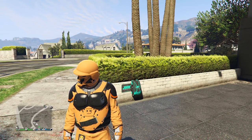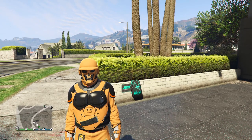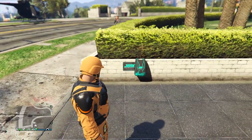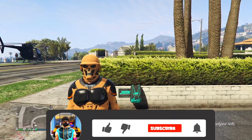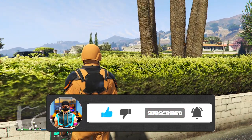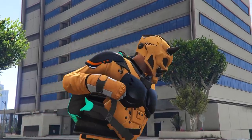Hey, what is going on guys, it is your boy Nightly Power here. In today's GTA 5 Online video I'll be showing you how to unlock the junk energy parachute bag. If you're enjoying today's video be sure to drop a like, and if you're new to the channel consider subscribing for more awesome content just like this. Now with that being said, let's jump straight into it.